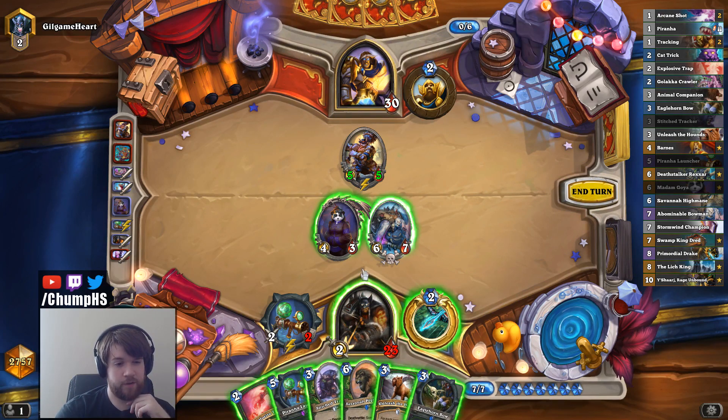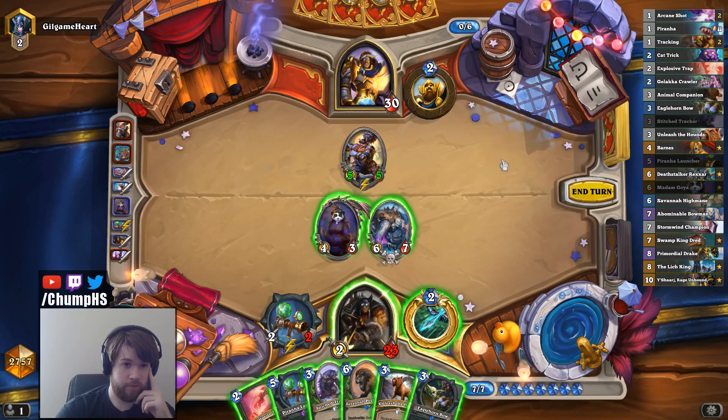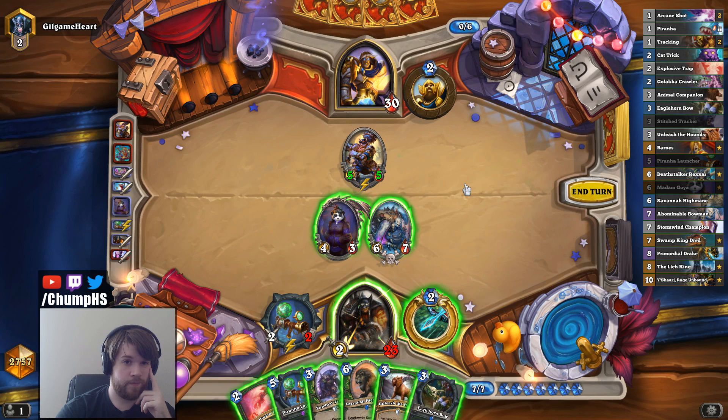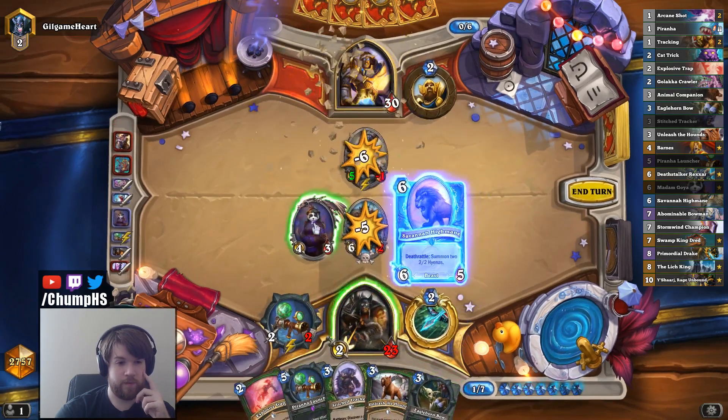Do we want to trade Goya plus this in, or do we want to trade this in, or do we just want to go face? We can push 12 here and we'd have High Mane on board, which would mean 18 the following turn with potential for weapon, Bow, and Unleash the Hounds. What's turn 7 for paladin? He can have Spikeridged Steed — actually everything in his hand is a minion — but Bone Mare could really wreck me. Probably don't want to get boned.